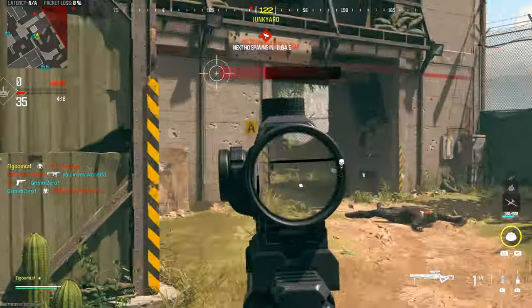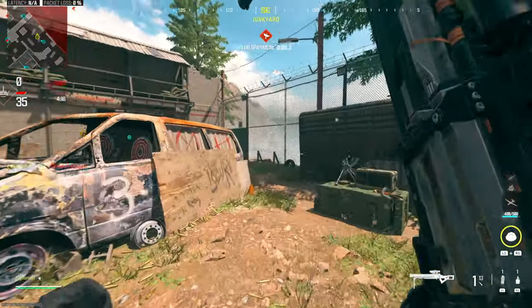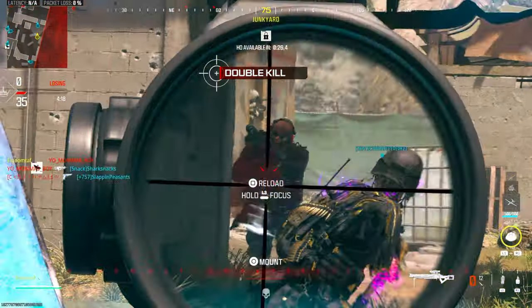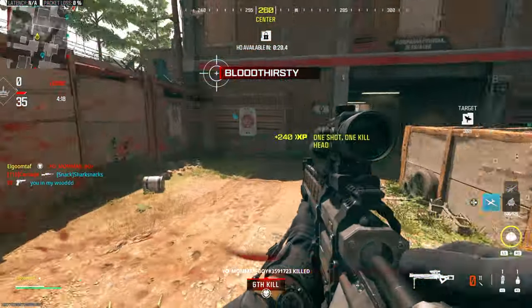Starting with the patch notes — out of all these massive changes to all these different guns, we see one little line for shotguns: they added the Long Haul 50 and Wolf Call 300 muzzle attachments to the Modern Warfare 3 shotguns. These are basically recoil-reducing attachments, and this is for multiplayer only, but I think it transfers to Warzone as well. Essentially you have these two extra attachments now if you want to rock slugs that have a lot of recoil.